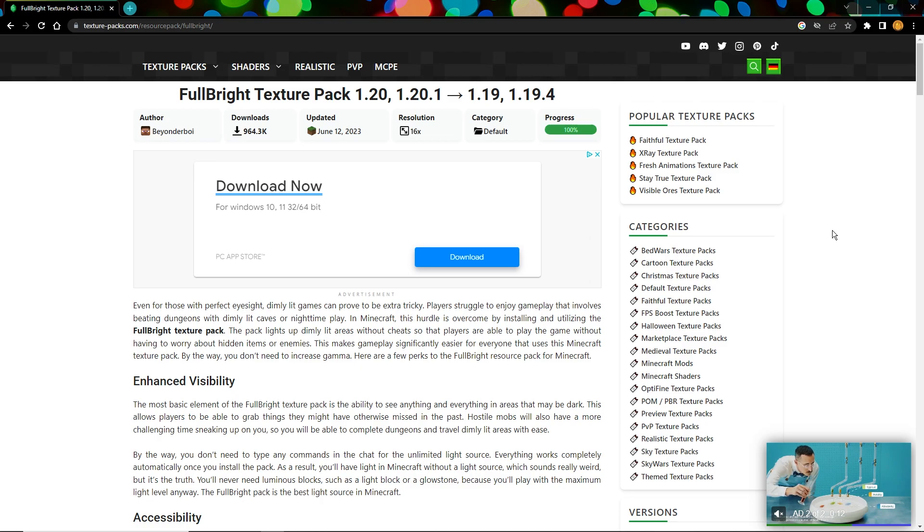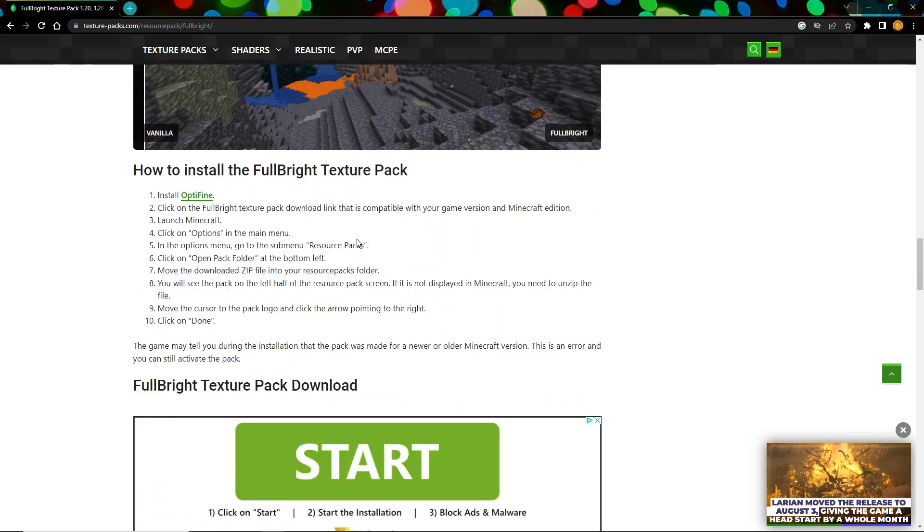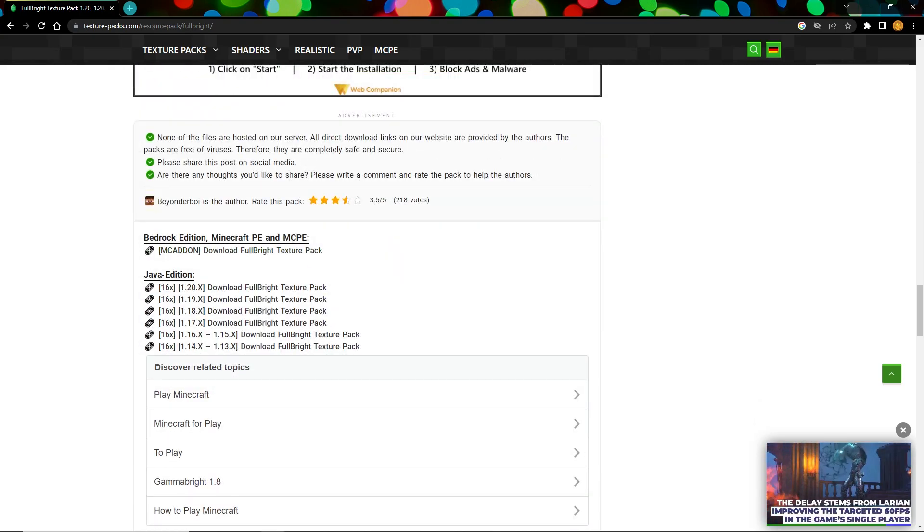The first thing you're going to want to do is press the first link in the description. It will take you to texturepacks.com/resource-pack/fulbright. The first thing you'll see is a bunch of download advertisements — make sure you don't click any of those. Just scroll almost all the way down past all the pictures and videos until you see the download section about halfway down the page.